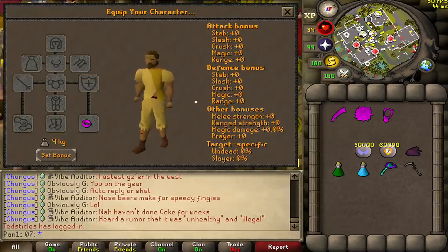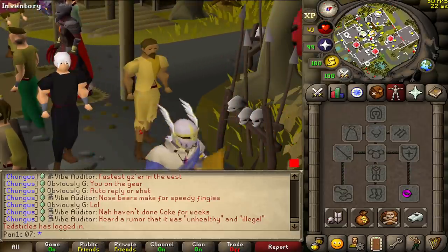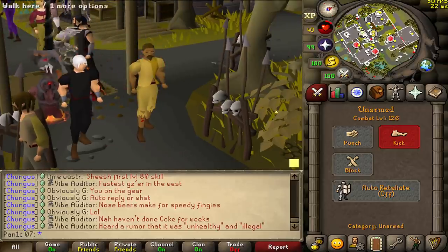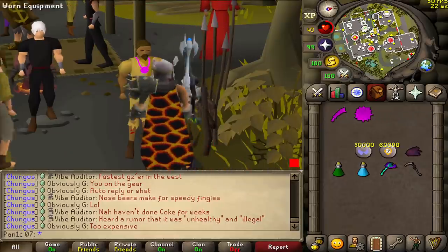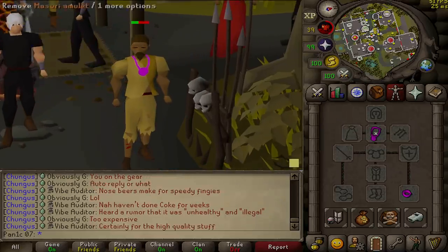The Light Bearer basically just makes your special attack regen twice as fast as normal. In PvP it's pretty much going to have no use other than in NHing, and even in NHing a ring of suffering would probably be better. We're going to use this amulet first with a full Darox and try to hit a 104 - I think that's the new max hit - so it should be fun.